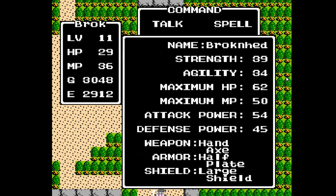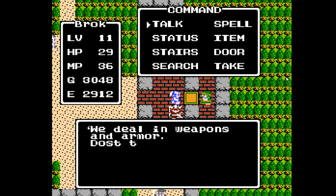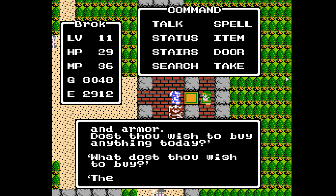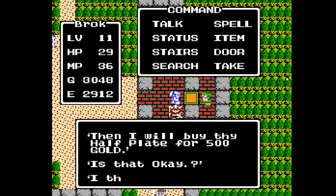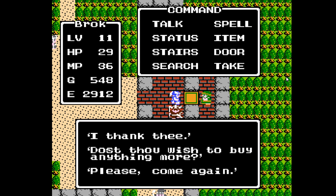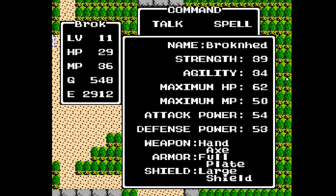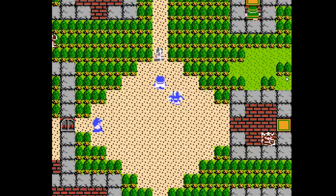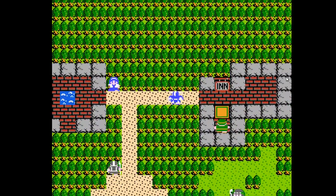So let's take a look here first — we can see that our defense power is currently at 45. We're going to find out how much of a difference this armor upgrade is actually going to make. All right, so he buys that back. Let's check out our status again. So, 8 defense power from that one little power-up. That's not bad — that's actually pretty good as far as upgrades go in this game.